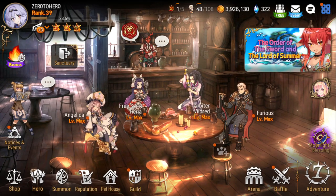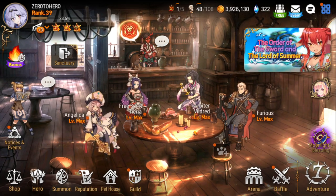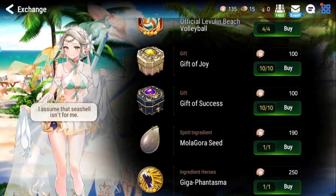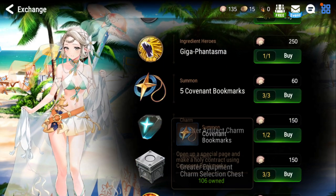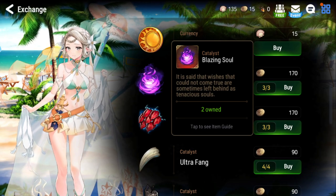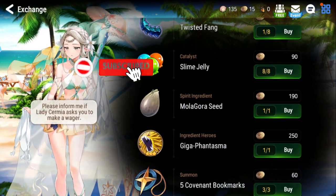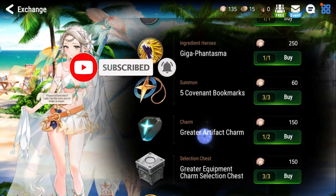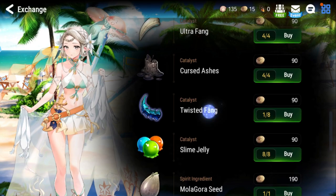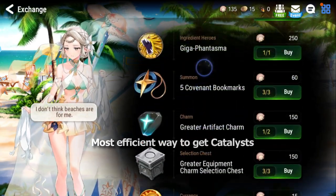Going over Side Story — it's called the Order of the Sword and the Lord of Summer, and it's a very, very important thing to do. In the store you'll see it drops a lot of goodies: Molagora, Covenant Bookmarks, Phantasma, Charms, and Catalysts. Epic Catalysts in the AP Store are 400, but here they're 170. Rare Catalysts are 120 in AP Store but here they're 90 — it's way more energy efficient to buy them here. Even if they're not the catalysts you need, just buy them all out — you can use them later for future units. There's also a lot of good stuff here.